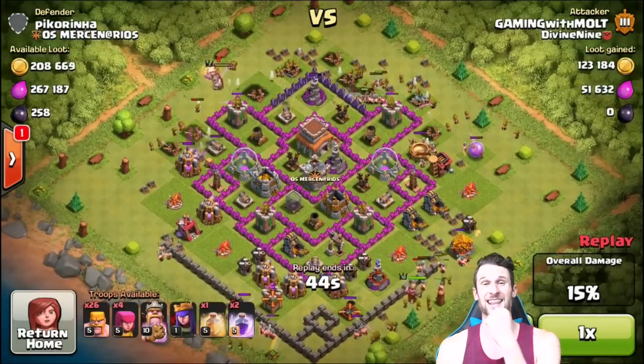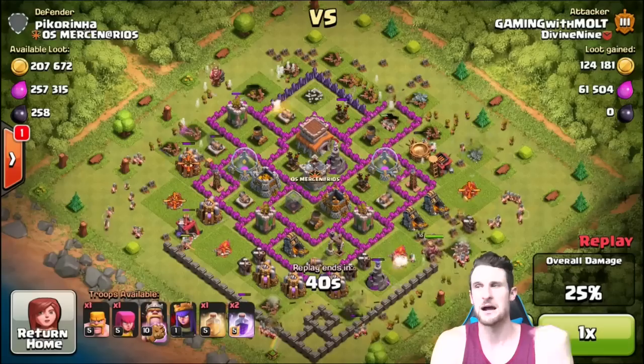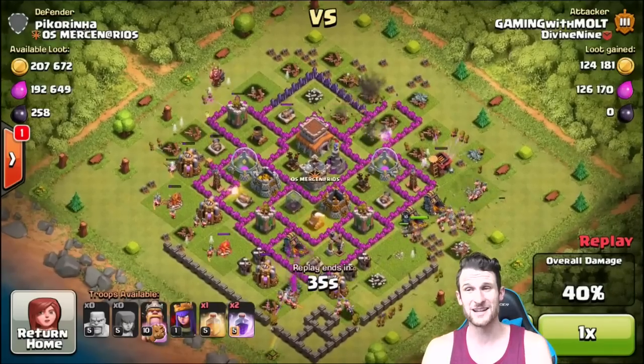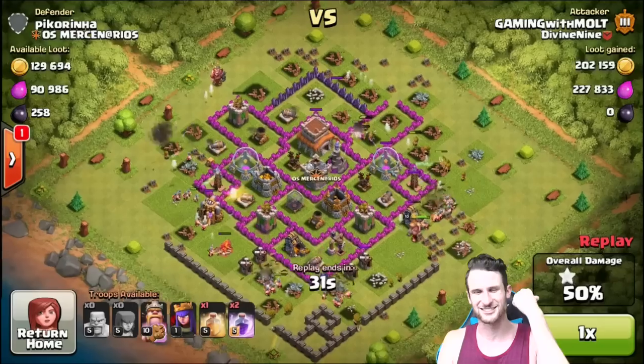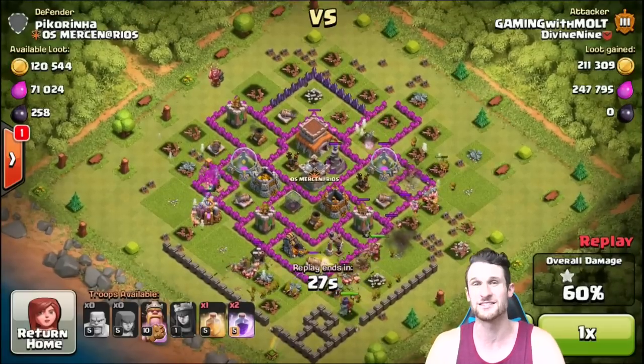You can see we've already gotten a lot of the loot — we've already gotten a hundred and twenty-five thousand of the gold, coming in after that elixir as well. I'm going for everything now because I've got so many upgrades. Town Hall Nine is here — I'm so excited! We're gonna have so much epic content for you guys. We've still got some other defenses to build.